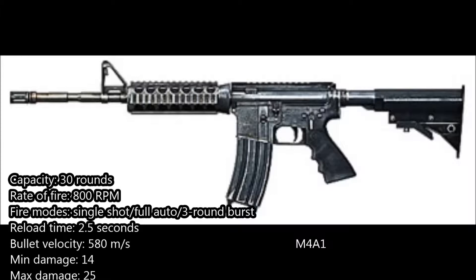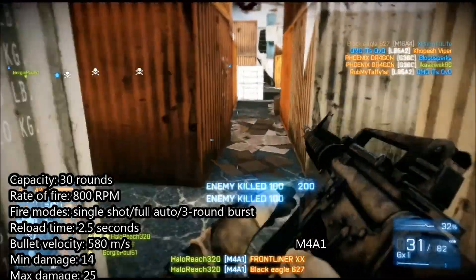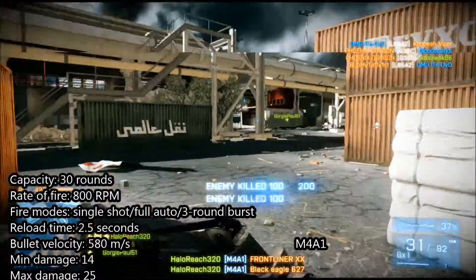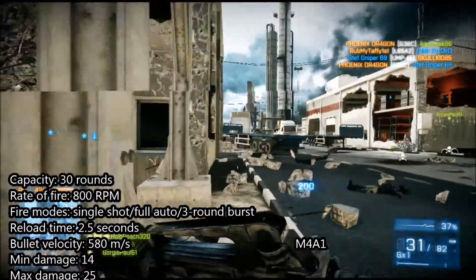As for the M4A1, we have a magazine capacity of 30 rounds, but you can add that to 31 rounds if you wish. The fire modes are single shot, fully automatic, and a 3-round short burst as well, which is pretty cool just like the M16A4. It has a reload time of 2.5 seconds, the minimum damage is 14, and the maximum damage is 25.